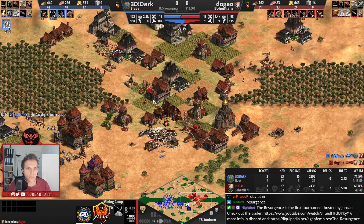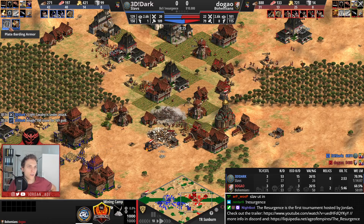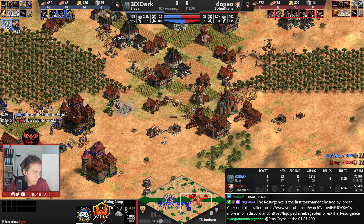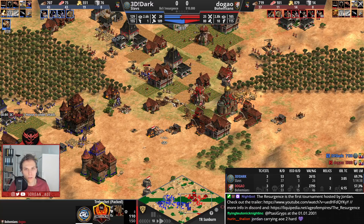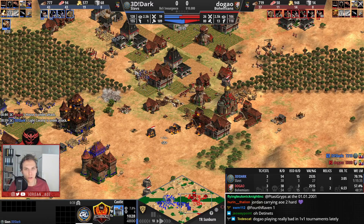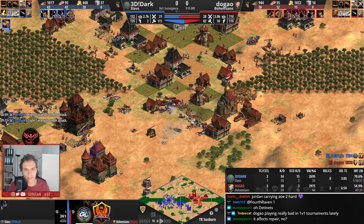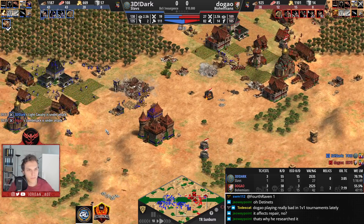He killed Dugao's castle very fast, especially with the two trebuchets which have been added. Dark is going for Hand Cannon, going for Plate Barding Armor — he is in a lovely position, leading 1,700 in score, and that is definitely beautiful for him. He is going to be able to snipe those trebuchets with the Light Cavalry. He has to switch now to skirmishers as well because Dugao is going for full Pikemen now.